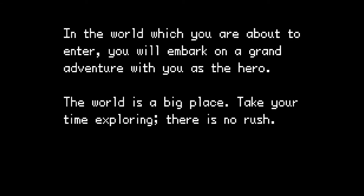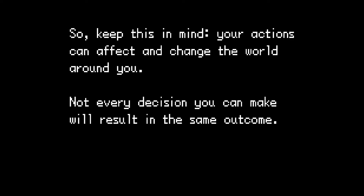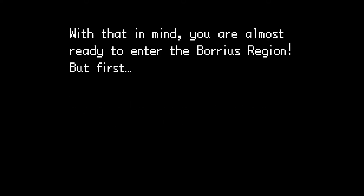In the world which you are about to enter, you will embark on a grand adventure with you as the hero. The world's a big place — take your time exploring, there is no rush. If you get smacked by a gym leader, it's your fault. Speak to people and check things wherever you go. The world and its people are alive; as you grow, they will grow along with you. Your actions can affect and change the world around you. Not every decision will result in the same outcome. Ooh, branching storylines!